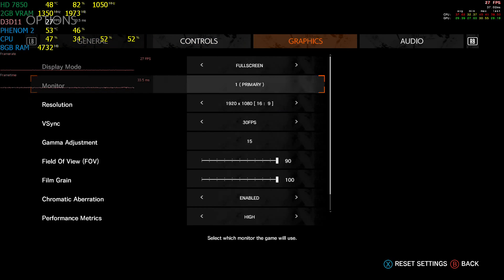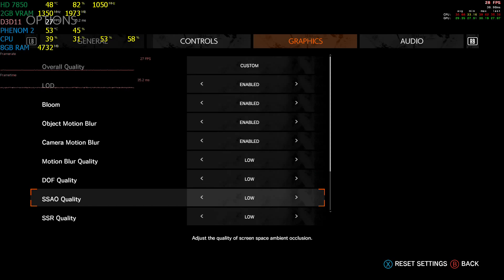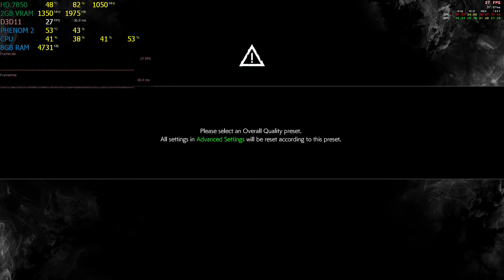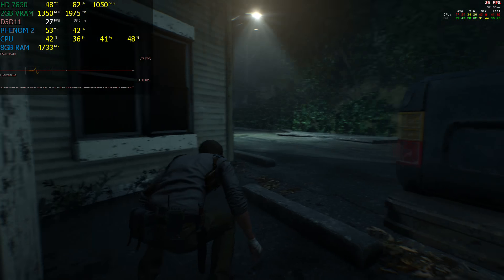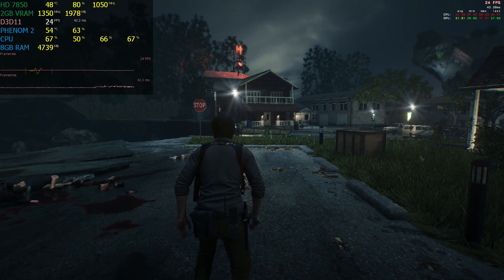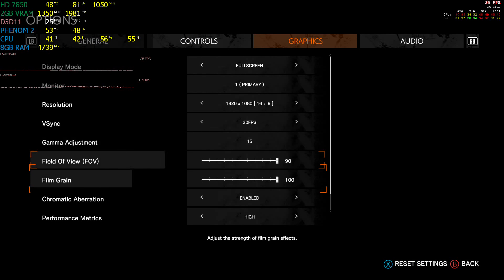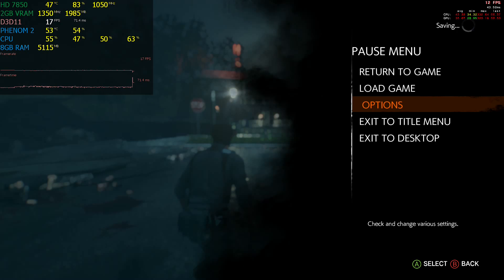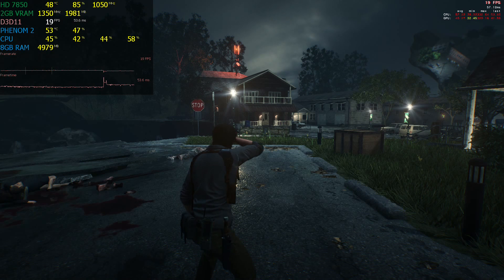These low settings are actually amazing in graphics quality. You can make it worse than low by disabling DOF, Screen Space Ambient Occlusion, Screen Space Reflections, and Volumetric Lighting, but in my opinion the low settings look like the medium settings of any other game. If you raise it to high, there is barely a difference in graphics — it looks almost the same.